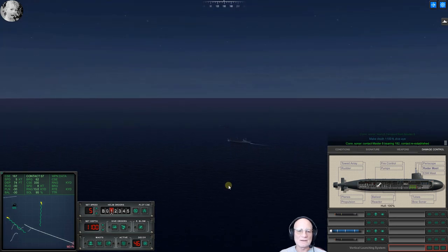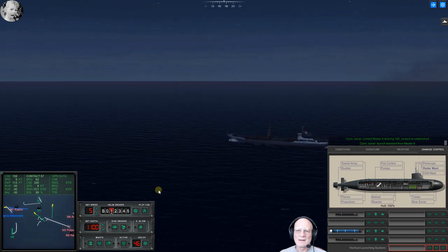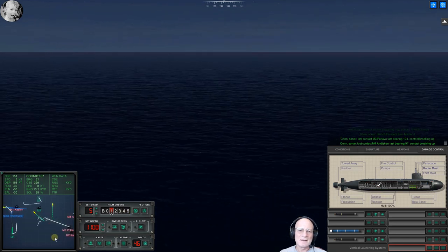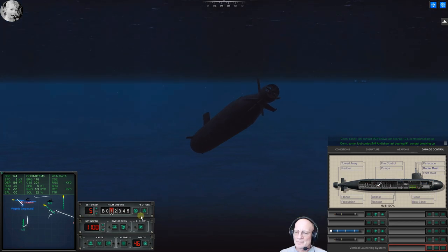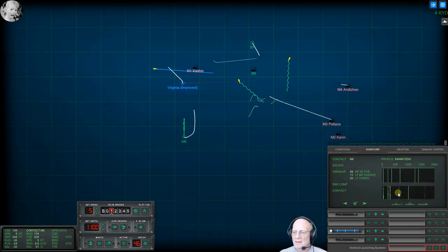Alright, this is going to be one of our targets. Con sonar regained contact. Con sonar launch transient from master six — boy, he is dumping weapons. Con sonar launch transient from master six, lost contact, master three, last bearing one zero four, contact breaking up. That guy is acting more like a submarine. Con sonar lost contact, master eight, last bearing one eight three, contact breaking up. Con sonar master six is classified as submerged submarine.